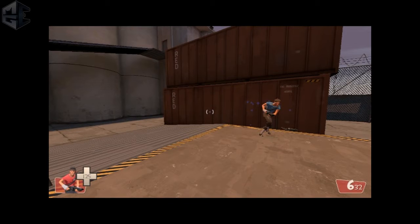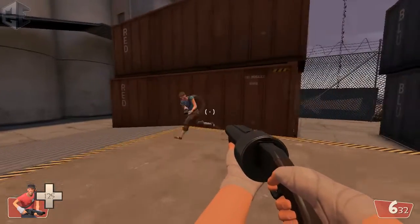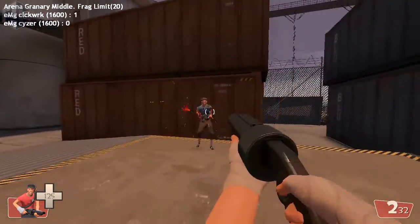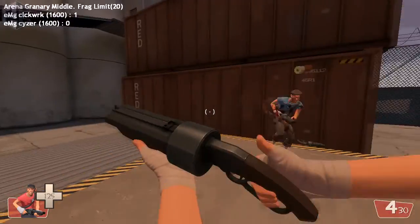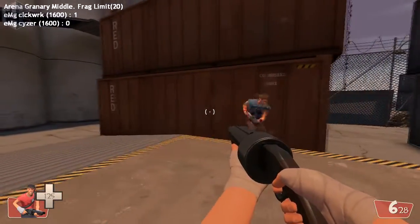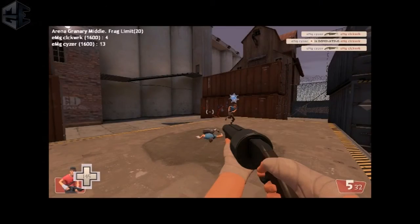They'll strafe to the right, their opponent will strafe to the right, and then they'll have to swing their mouse all the way to the left to hit the Scout. What you want to do instead — demo resume — is pretty much just mirror what he's doing. Notice: when he goes left, I go left; when he goes right, I go left as well. It helps you hit much more consistent shots.